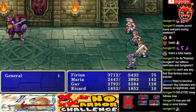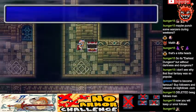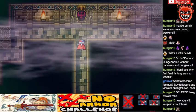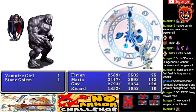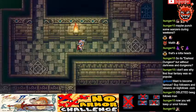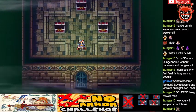Two hits for 800 damage — that means the final boss is going to do at least 1600 damage, and that's a best guess scenario. Ambushed again — what is with this formation? At least the vampire lady decided to attack Richard and not my main party. She would have really wrecked them.